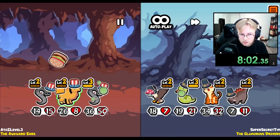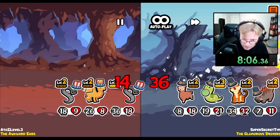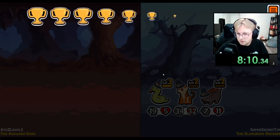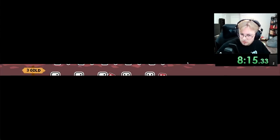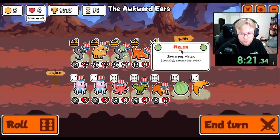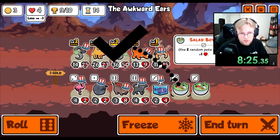You're just gonna do 15 damage. Plus the Tiger — you're doing 25 damage. Give me a Melon, and then just a salad I suppose. We got two more tries.